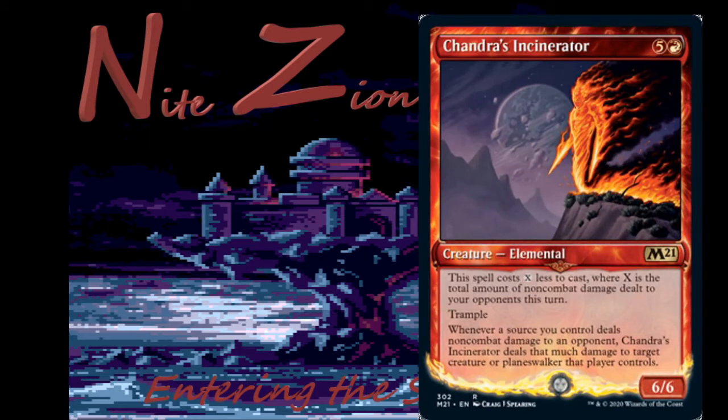Chandra's Incinerator is a different story — five colorless and a red, rare Elemental, six-six. This spell costs X less to cast where X is the non-combat damage dealt to your opponents this turn, and it has trample. Whenever a source you control deals non-combat damage to an opponent, Chandra's Incinerator deals that much damage to target creature or planeswalker that player controls. This card is good everywhere — good in limited, good in standard, might even see modern play. It's not hard to bolt someone, bolt them again, then play this for three mana. Probably a two-of or three-of in historic, and it'll see Brawl play in Tor Brand-style decks.